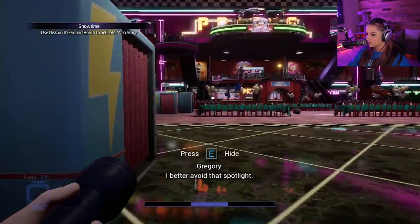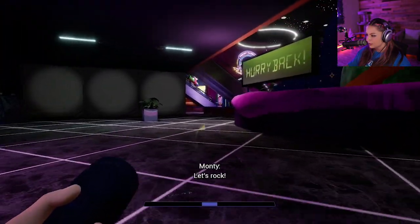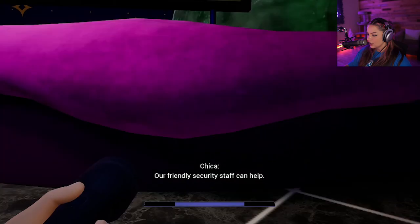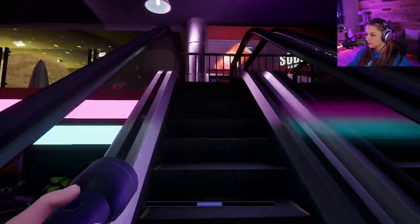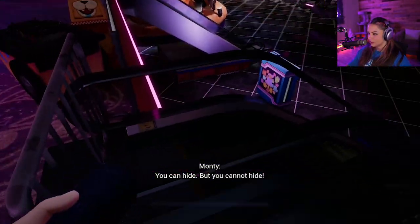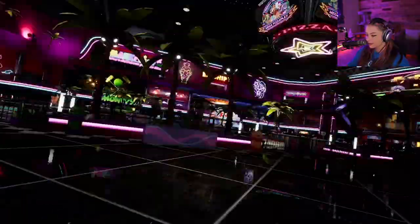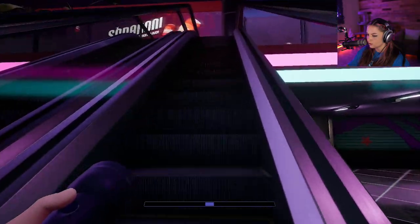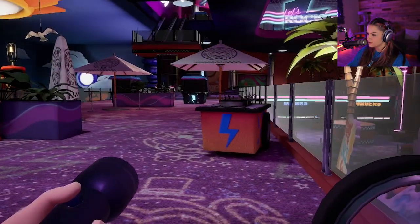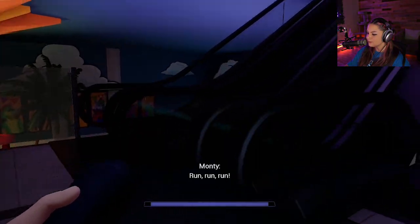I better avoid that spotlight. I think I'm supposed to go this way. This area is off limits — so sorry, I'll just be leaving now. Parkour! I don't get where I'm supposed to go. Wait, this side is available — I just went to the wrong side. Let's go! We gotta help Freddie quickly!